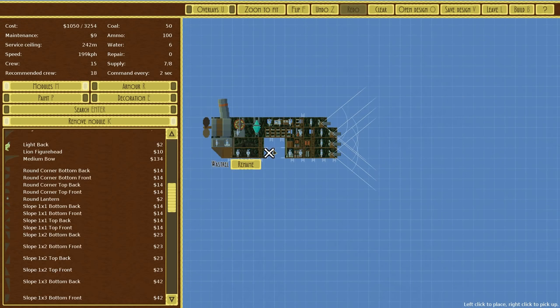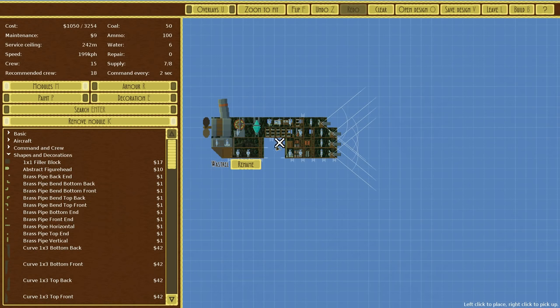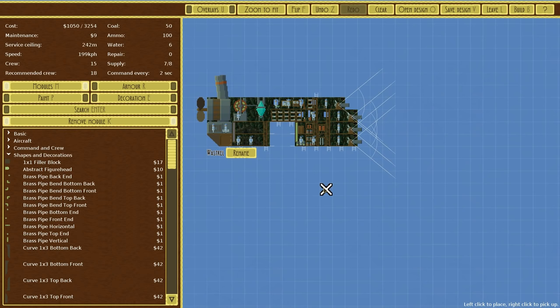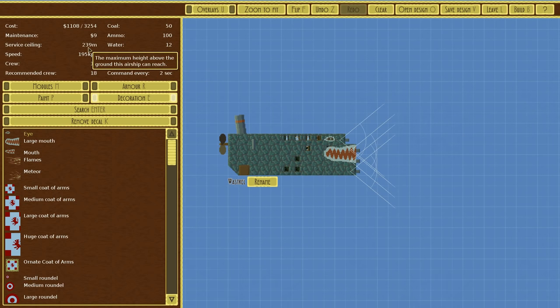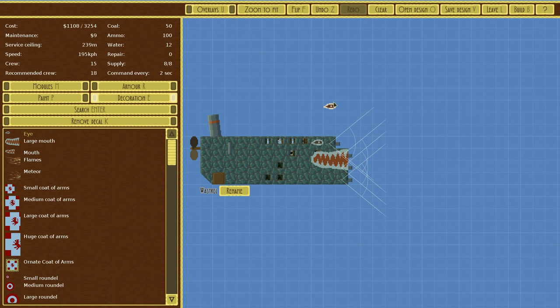I also kind of want to bring this down one. We could sacrifice the large sail — this means we are much higher up in the air because the large sail is sadly very heavy for its size. I think that would be best: remove the large sail, just fill it in with something else, and we could actually shrink the whole thing down a little bit. That way it should be a bit more efficient. It's essentially just a faster, higher service-ceiling version of the Zealot. Right now it has a service ceiling of 239, still almost 200 kilometres per hour, probably making it one of our faster units.